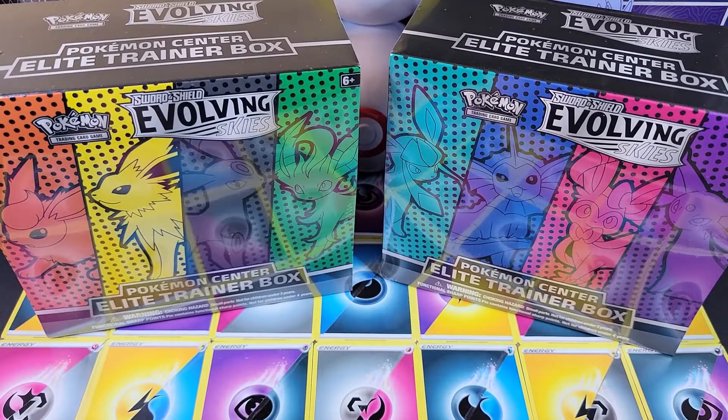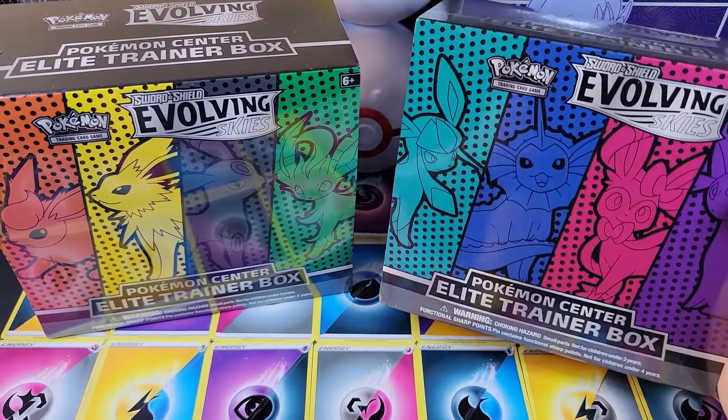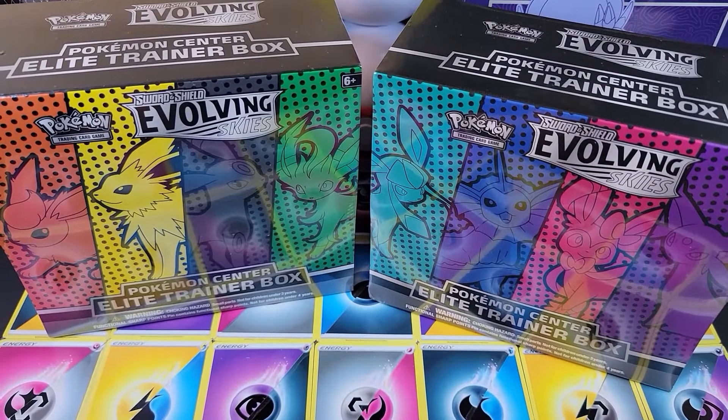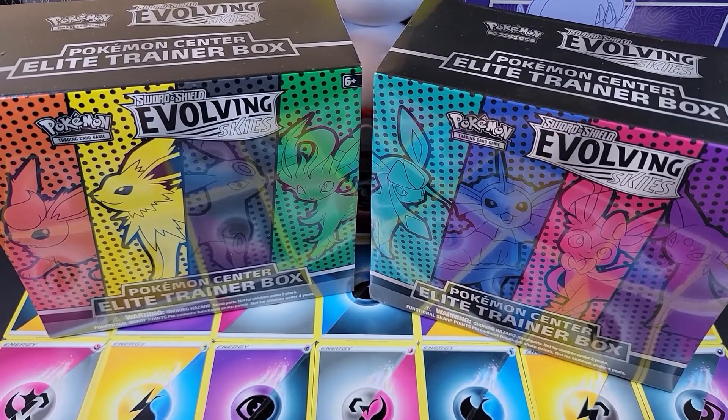Alrighty, John, what have we got today? Well, this is very exciting. We have the Pokémon Center Elite Trainer Boxes. We have not opened any Elite Trainer Boxes for Evolving Skies yet, so both of us are very excited to get into these. We've got one of each.